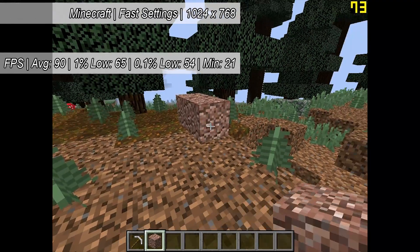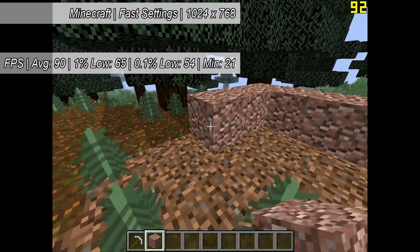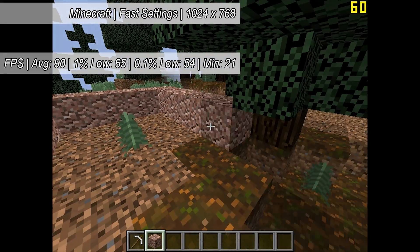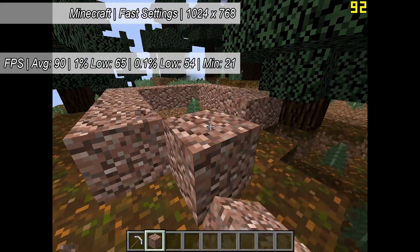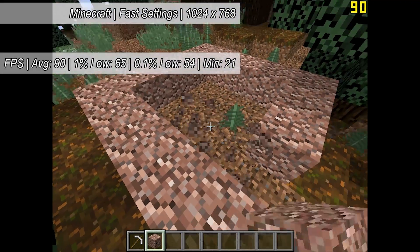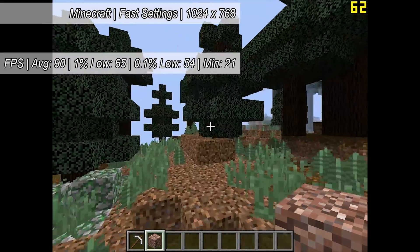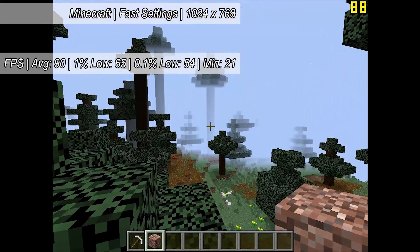Next up we have Minecraft, which actually runs very surprisingly well at around 90 frames per second on average. Having said that, there is quite a bit of stutter with the minimum frame rate dropping down to about 21. Those 0.1% and 1% figures on screen indicate quite a bit of lag and slowdown, which may make the game seem unplayable to some — but honestly, back in 2012 when I built this PC I was pretty happy with this result, and it really isn't too bad at this lower resolution.